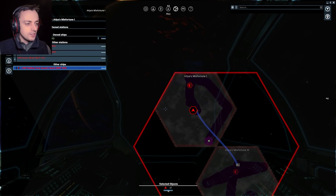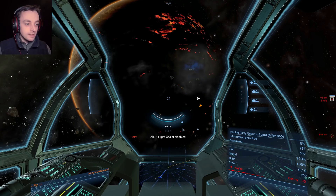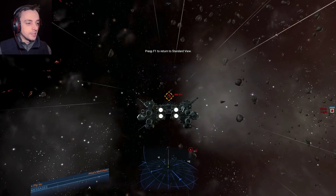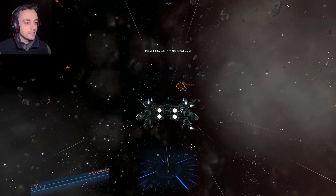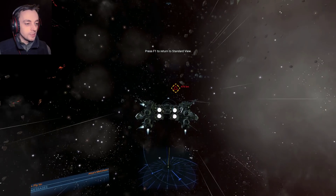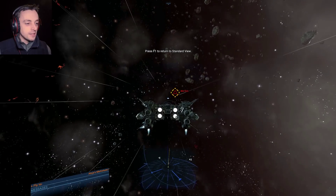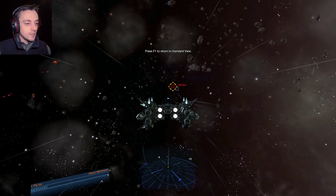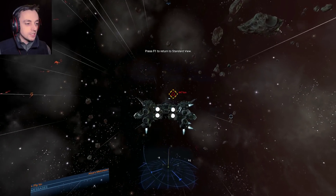Okay, I could scan over there. I don't feel like I've completely scanned this sector unless I scan over there. I'll scan over there - see you there. I wonder how well I can dodge the asteroids in third person. You only get to see the little boosters around your ship when you go into third person.